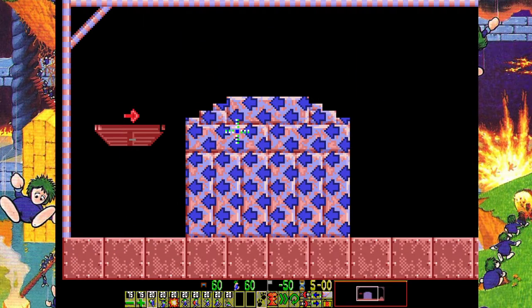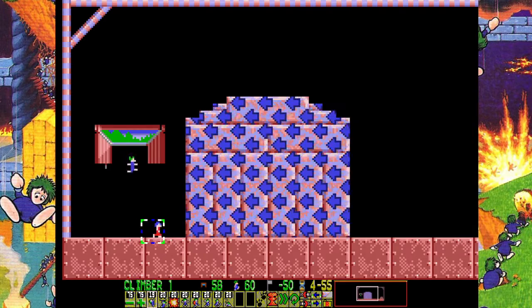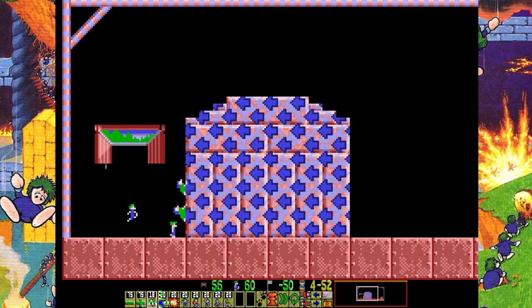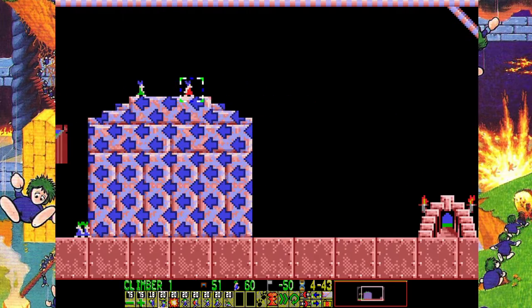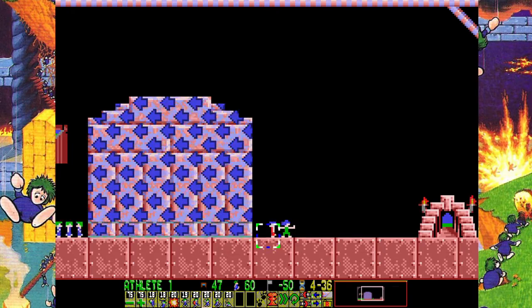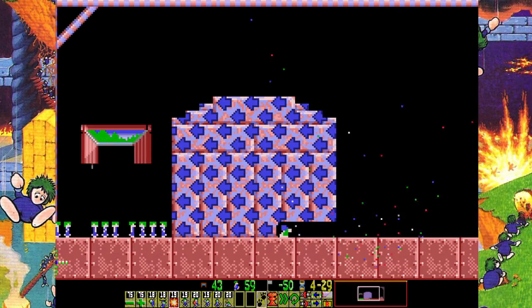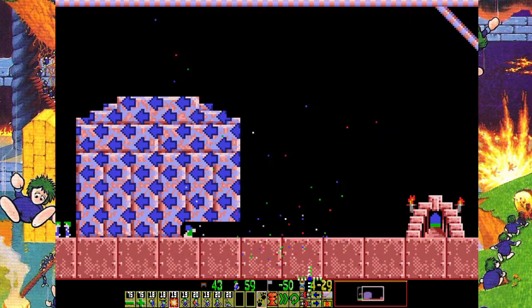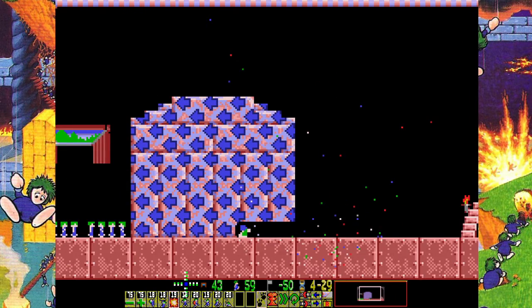This level teaches us something new — we cannot dig or bash in the opposing direction of the arrows. So we can't just bash through and set them free. We're going to have to come up with another solution: start with two climbers. We'll also make them floaters because that is splat height. Then block, bash, and blow up. Notice the bomber didn't make an indent in the ground — this particular tile is steel. Lemmings cannot under any circumstances bash, dig, mine, or blow up steel. Steel is impenetrable to lemmings.